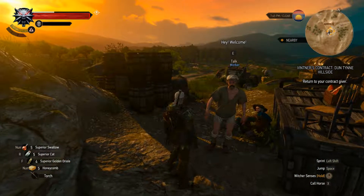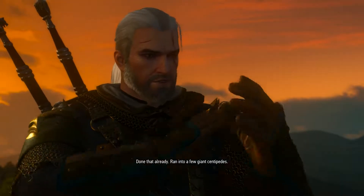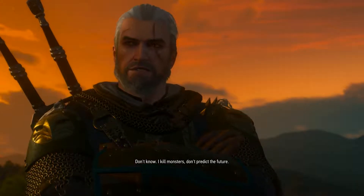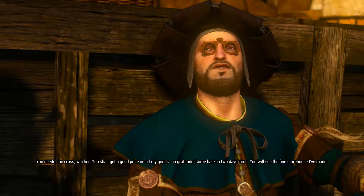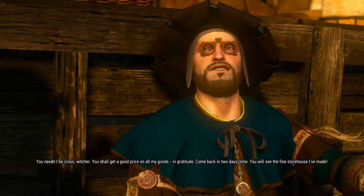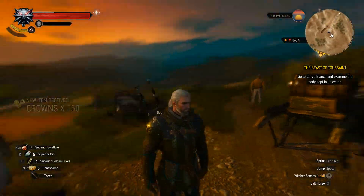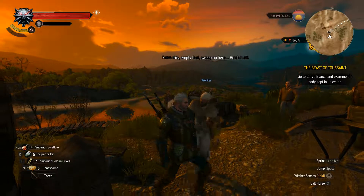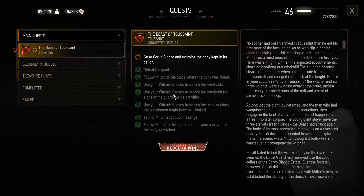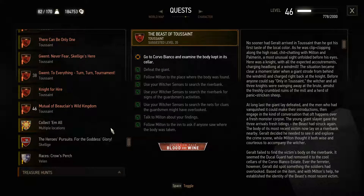Okay guys, we're back. Will you see what's missing from my storehouse? Centipedes — I've done that already. Ran into a few giant centipedes. And how am I to prevent them from crawling back in? I kill monsters — I don't predict the future. You needn't be cross, witcher. You shall get a good price on all my goods, in gratitude. Come back in two days' time and you will see the fine storehouse I've made. See you later. Look at that — we're way too high level for this. Five experience. That's why you're so great. I thought it made the noise that we won. They're gone.